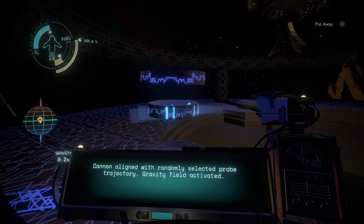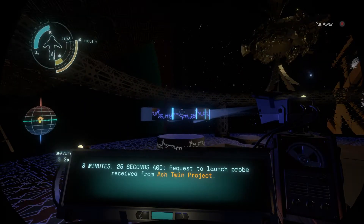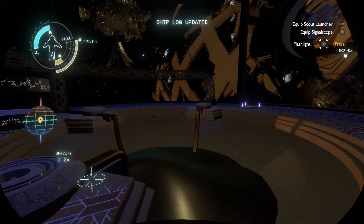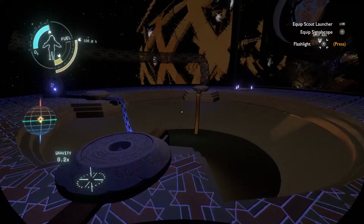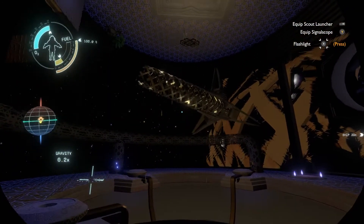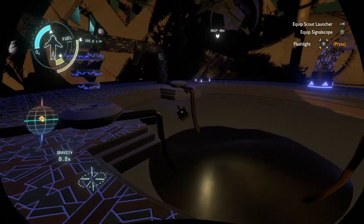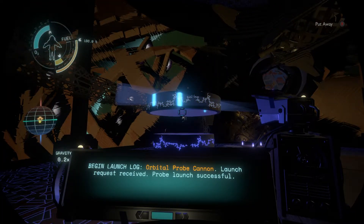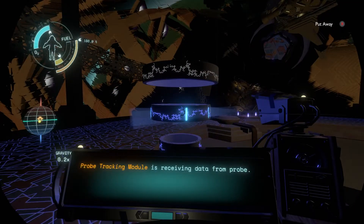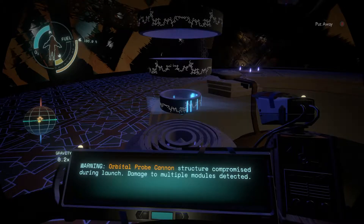Oh hey, I can translate this. How do I do that again? "Cannon aligned with randomly selected probe transit trajectory. Gravity field activated." Eight minutes, 25 seconds to go. "Request to launch probe received from Ash Twin Project." Ash Twin Project — what? And that looks like this ship or something. So what is this thing? More of this ship-looking thing? Oh wait — oh, this is what happened. So where the heck did that part go? Which order am I supposed to read this? "Begin launch log. Orbital probe cannon. Launch request received. Probe launch successful. Probe tracking module is receiving data from probe. Orbit probe cannon structure compromised during launch. Damage to multiple modules detected." Interesting.